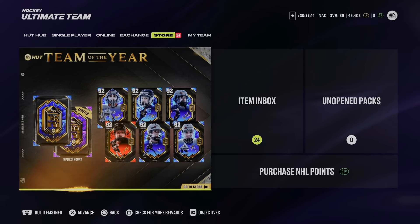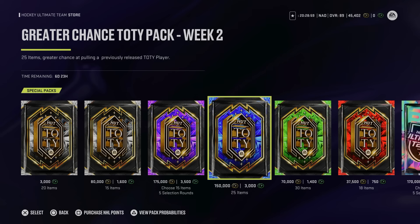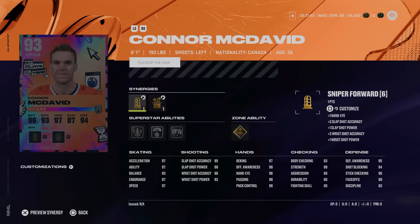You can still get the male Team of the Year items. It was confirmed that the Greater Chance Team of the Year Pack for Week 2, which states 25 items with a greater chance at pulling a previously released Team of the Year player, includes all of the men from Week 1. It costs 150,000 coins or 3,000 points — roughly 30 Canadian dollars. I would never recommend that, but if you're dead set on pulling a male TOTY item you can no longer otherwise obtain, that's the only way.